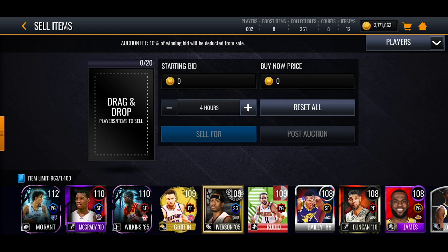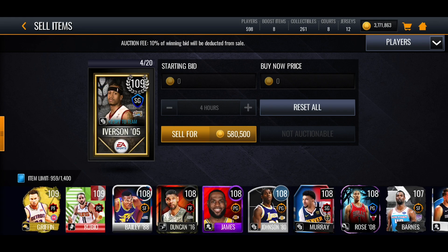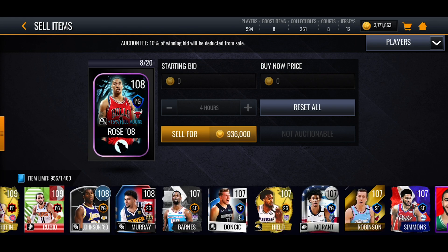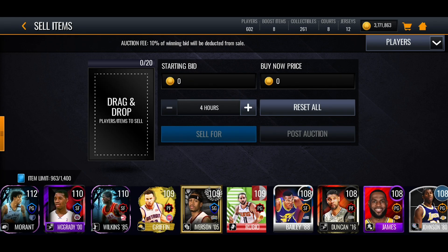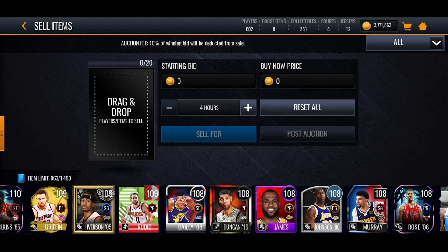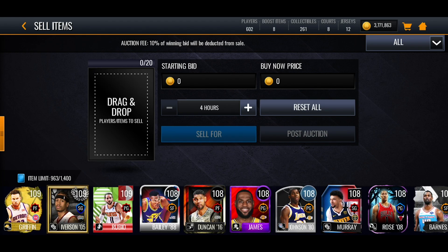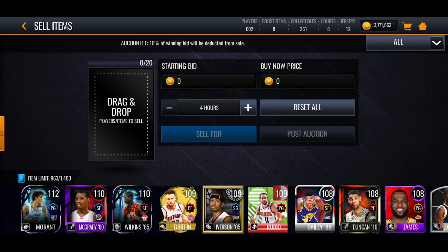So in total I got: the 112 Ja Morant, Tracy McGrady, Wilkins, Iverson, Bailey, Tim Duncan, LeBron James, and Derrick Rose. That Morant you can't auction — he only quick sells for 5k — but the Halloween players are quick selling for big numbers. The D. Rose is selling for 270k just to quick sell.